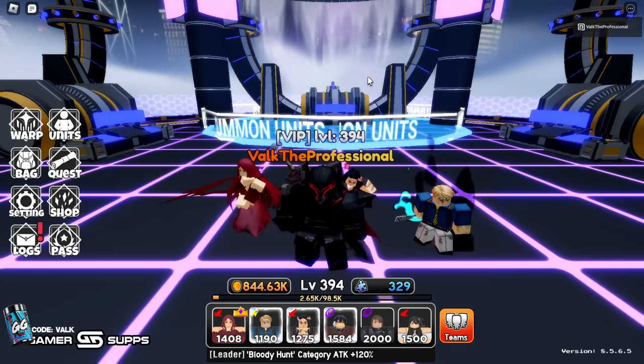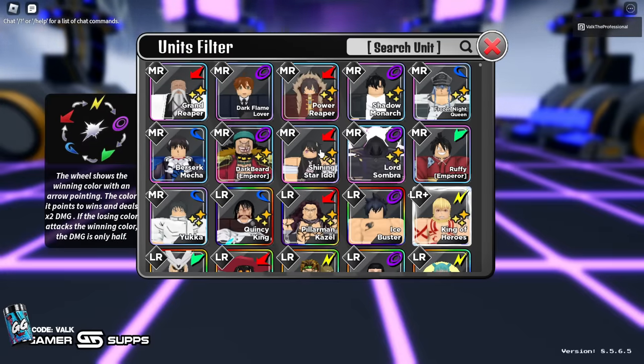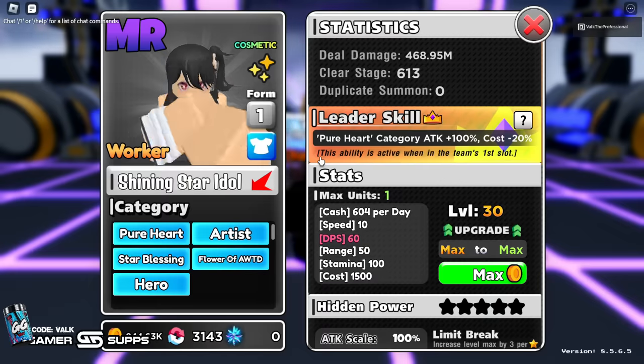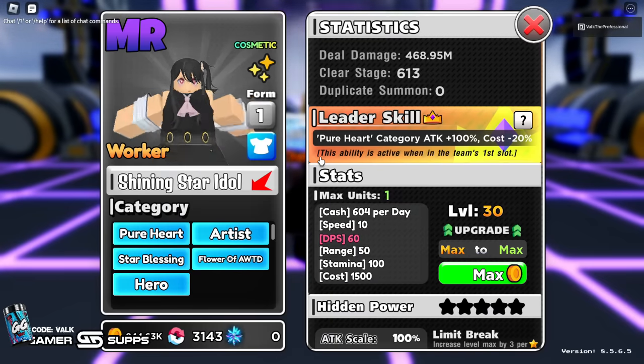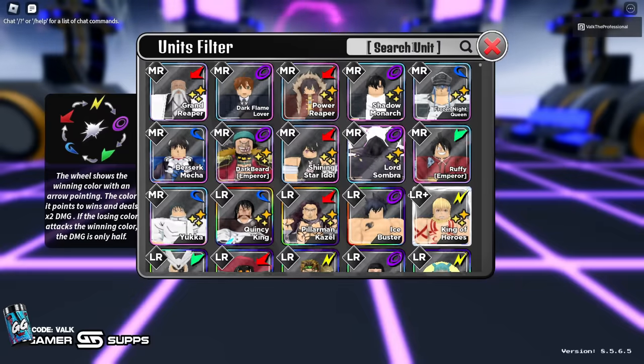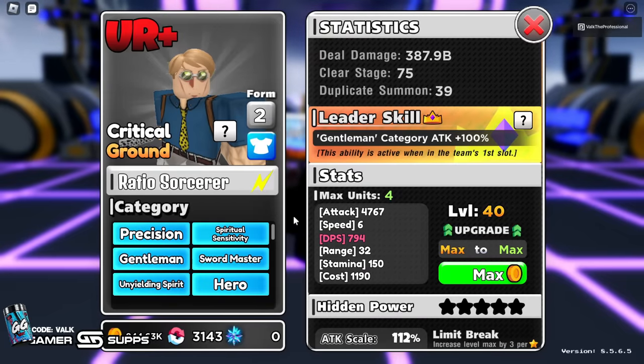The very first unit you want to focus on as a new player is your oshi - or idol, whatever you want to call them. You get them from the legend stages, and one of the best characters to help you do that is Anatomy, the Ratio Sorcerer. You don't have to evolve him - you can pull him and use him right away. He'll basically solo the idol stage. The reason is Anatomy is the only unit in the game that has 70% crit rate immediately when you place him, no upgrades needed.